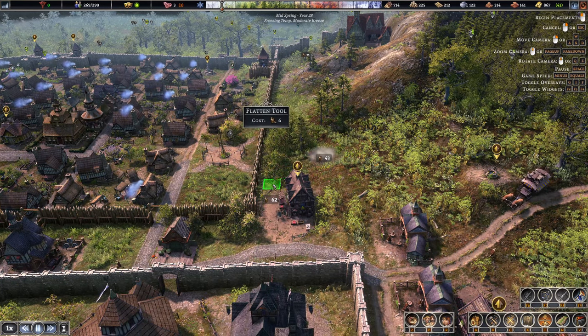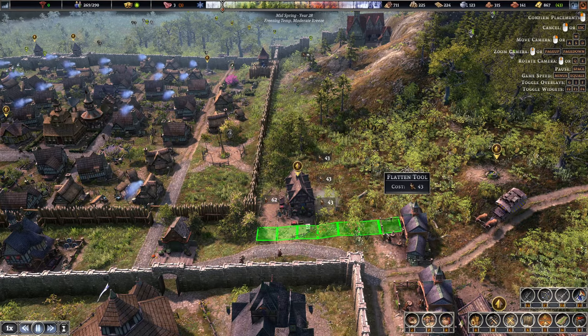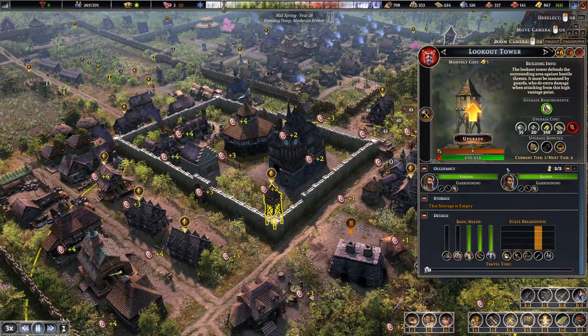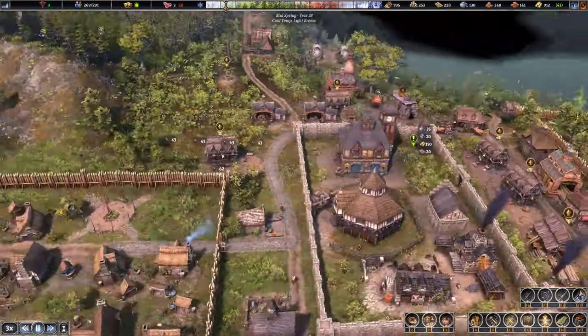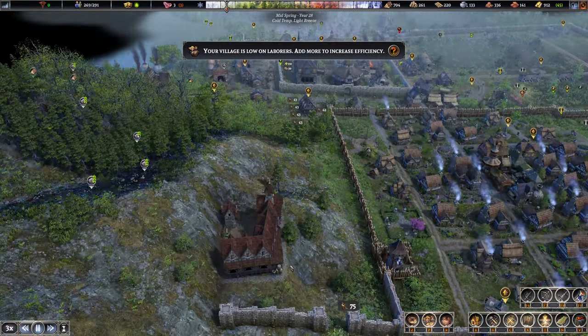I can see the bumps if I do this, so let's just focus that. That should work. I'm also going to go ahead and upgrade this tower — prioritize that one to get it done nice and fast. Then we're going to focus on this trader when they're in. Hopefully I can get this sorted too. Lots of flattening to do.